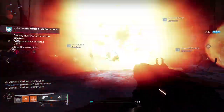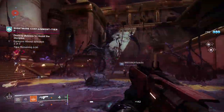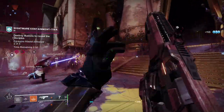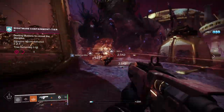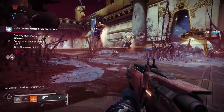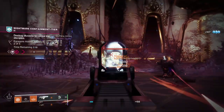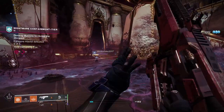After a couple of waves the tough yellow bar enemy will spawn. You can damage it for a while, but then it will raise shields. Look out for the diamond-shaped resonant splinters hovering in the air — shoot them to drop the shield and complete this phase. Once you've killed the miniboss you'll see an icon on screen showing the location for the next phase. Don't leave it too long, as you could miss out, so get to the next phase between tier one and tier two quickly.